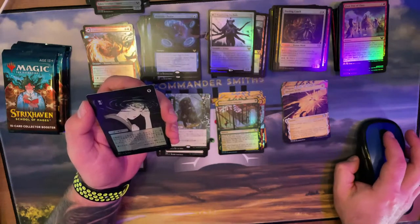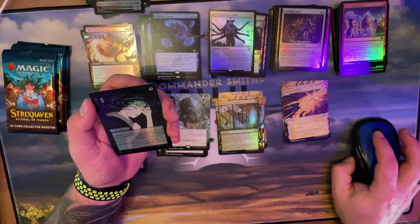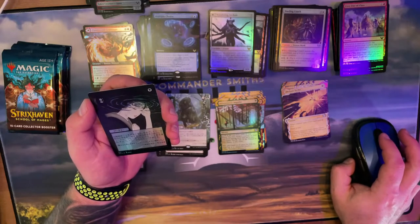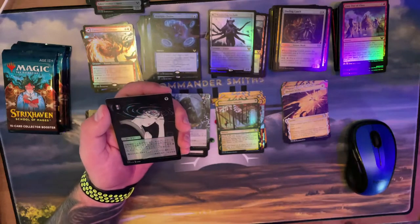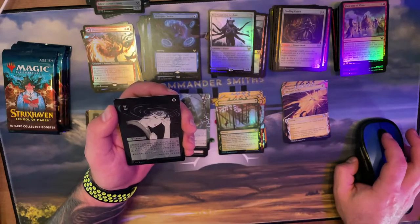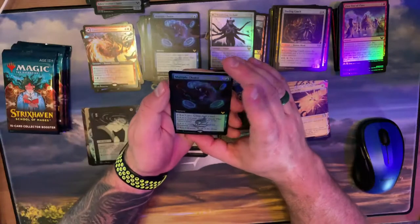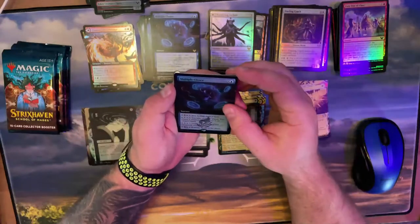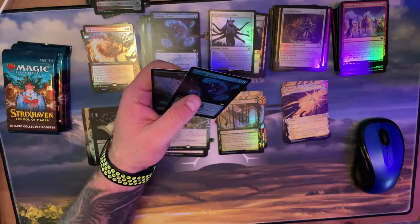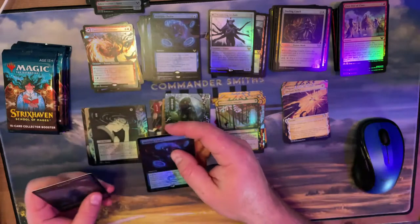And then that one — it's not Dark, not Inquisition. Is that the big guy? It's Duress! Not bad — the Japanese foil Duress is at like $3.50 right now so that's pretty decent for foil Japanese art. This is the Multiple Choice one. Thank you — that was a good one! Let me find the joke drums.